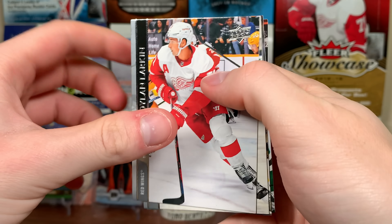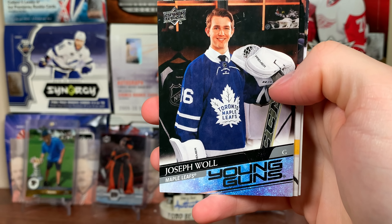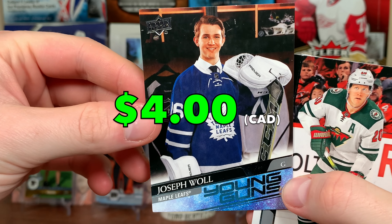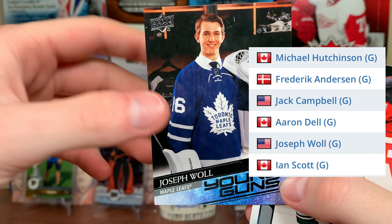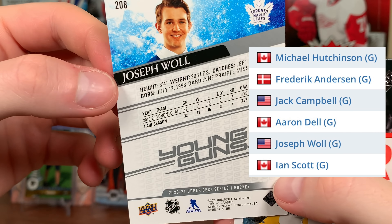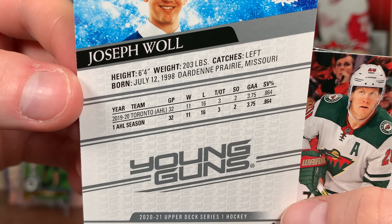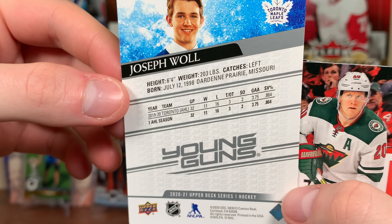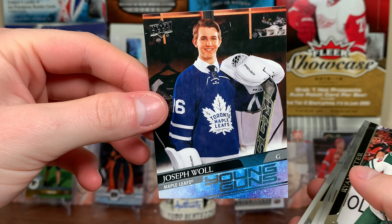Another Young Guns — Joe Wall Young Guns! They have a picture of him from the 2016 draft. They've got Aaron Dell and Michael Hutchinson — they better give Wall some games. Make Hutchinson the fifth stringer and make sure Wall gets some starts because he does have some good upside. First year with the Marlies wasn't too great, but Wall has moved on to the Preds.